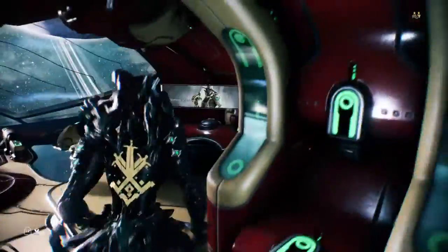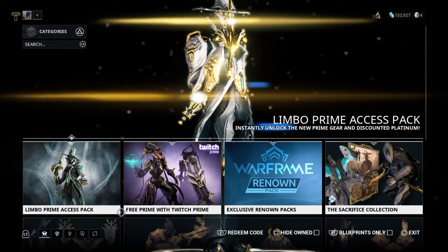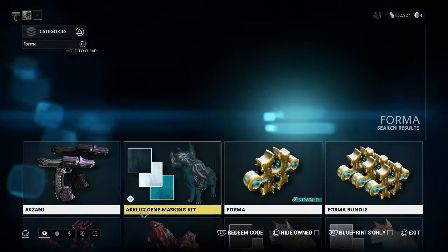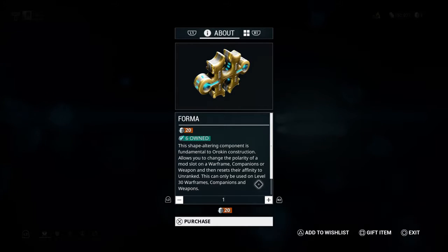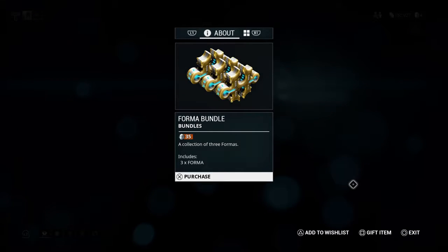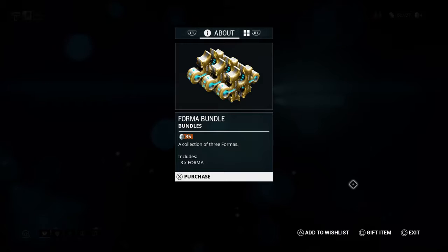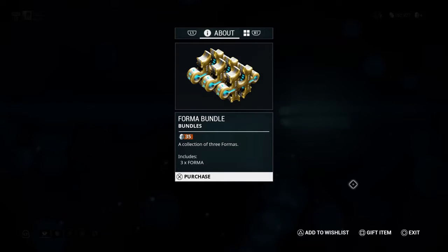We also have the option — I do not suggest this, it seems like such a waste of platinum — but if you're really that desperate for some Forma, you can buy a single Forma for 20 platinum. Or there's a bundle where you can get three for 35, which is a slightly better deal. Still, with as many options as you have to acquire them, I feel like it would be a waste of platinum.